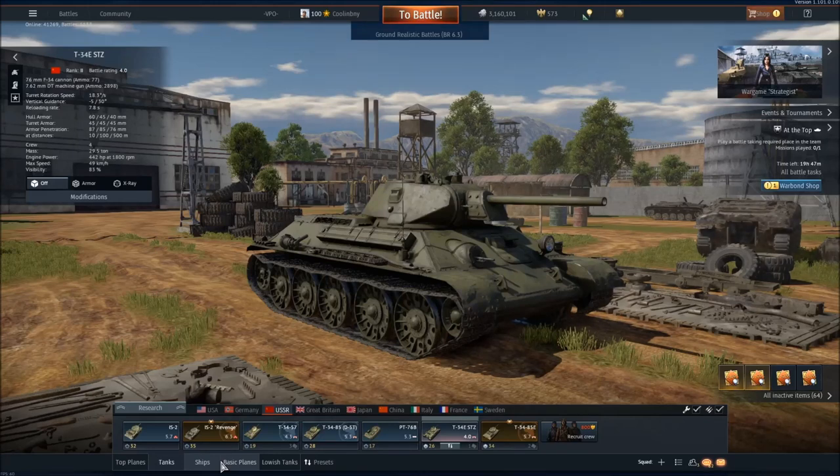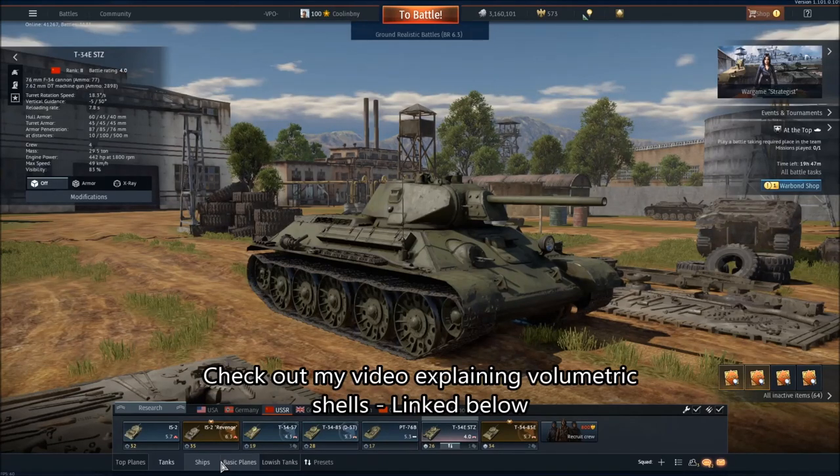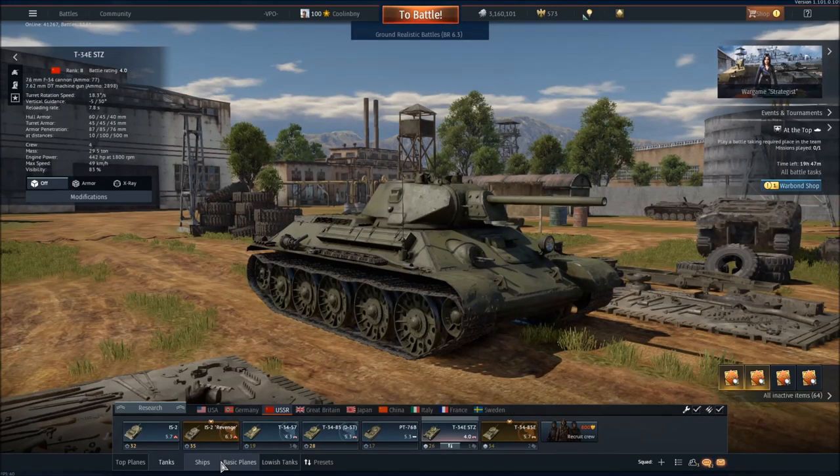Hey everyone, Tankenstein here. In this episode of Weakspot Wednesday, I'll be bringing you the updated Weakspot guide for the T-34 Russian Medium Tank, being that it is so different now that volumetric shells are in-game. Shells fired by cannons now have their proper size and volume, which means they can no longer simply pass through pixel-sized holes in a tank's armor. Long story short, the T-34 has gotten a buff because of this, and I've gotten quite a few requests to make this updated guide.